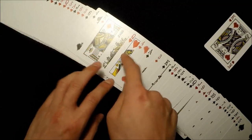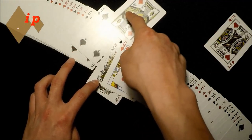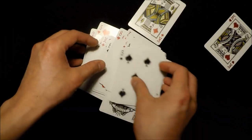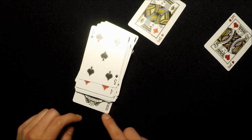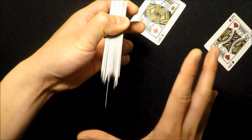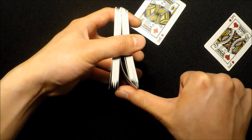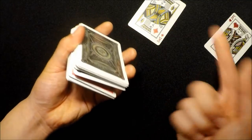Once you take out the king of diamonds, make sure the joker gets down-jogged or out-jogged. While taking the king of diamonds, slowly jog the joker out like this. With practice you'll find it's not a hard move — square them up and you'll notice the joker is already sticking out. Carefully take the deck, use your thumb to push it up and push it back in, and grab a pinky break just like so.